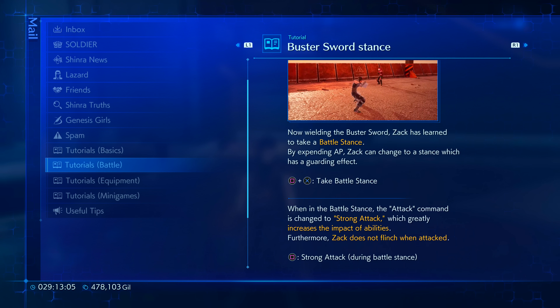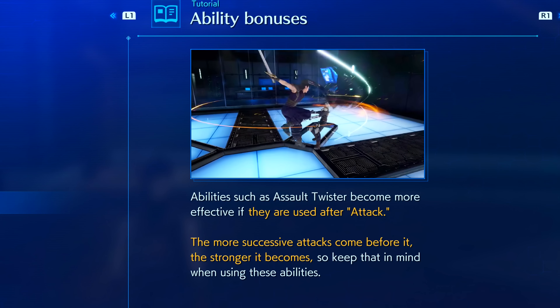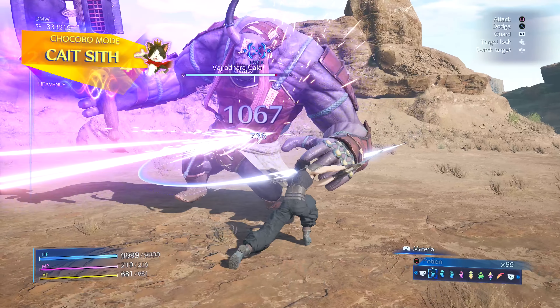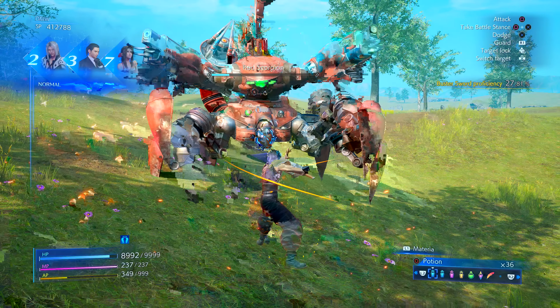While in the stance, initiating any yellow ability materia attacks — such as Jump, Assault Twister, and many more — Zac will get bonus orange damage. The bonus orange damage in Buster Sword stance is much more than normal striking combo orange damage. For example, if you do three or five combo hits into an Assault Twister, you get orange damage that deals a lot. However, if you're just sitting in stance and go into Assault Twister, it will always do more damage than the previous wave. I also have some simple combos we'll get into later in the video.